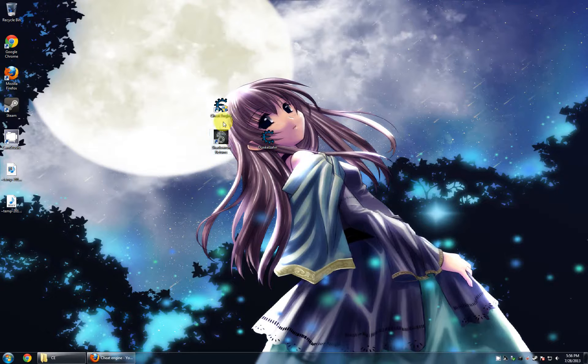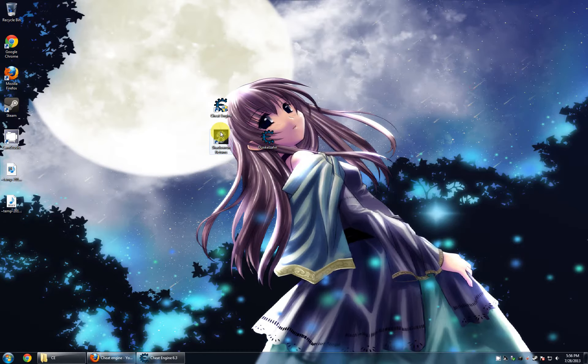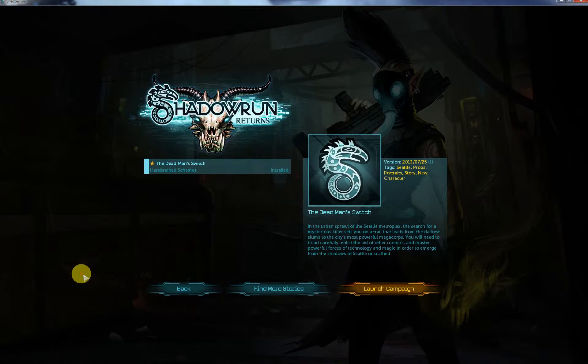Let's start up Cheat Engine — it's going to ask for access control, so obviously run it as admin. Start the game. We're going to start a new game, answer the phone, and go to combat.